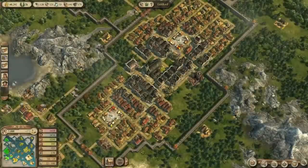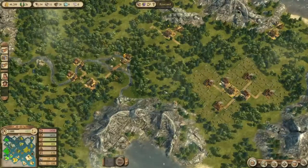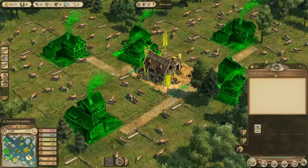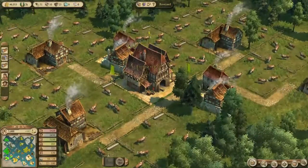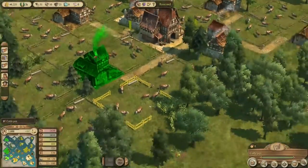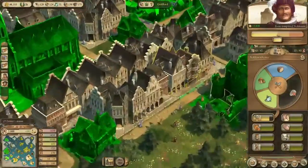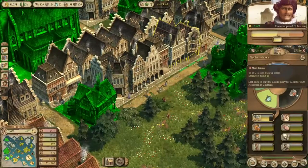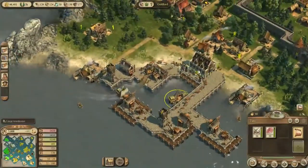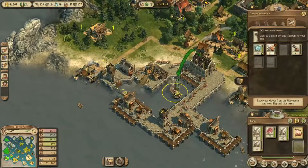Hello everyone and welcome back to Anno 1404 Dawn of Discovery with the Venice expansion. In the last episode we took a look at our supply chain and successfully set one up. Let's upgrade this building here. As you can see my cows are very happy. This child is walking among the cows because she is the Cow Whisperer or something. We now have basically every need fulfilled if it wasn't for this meat denied issue. Storage is filling up quite quickly and that means we can probably start thinking about completing the feast.